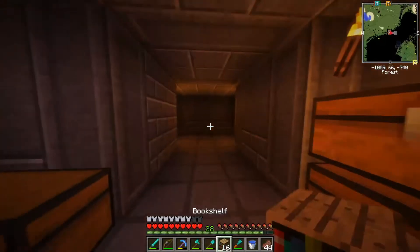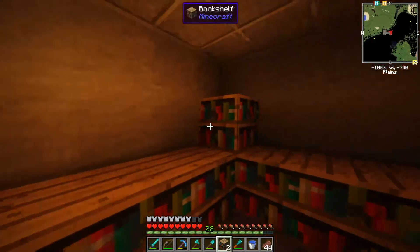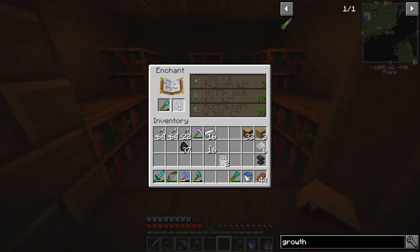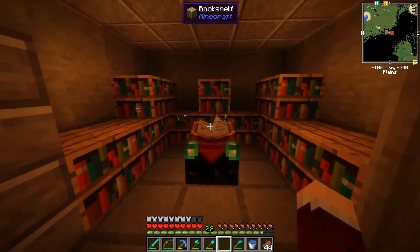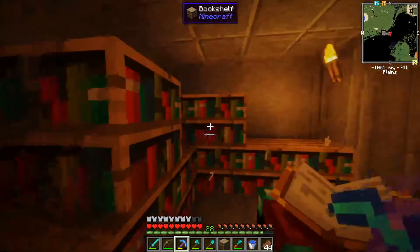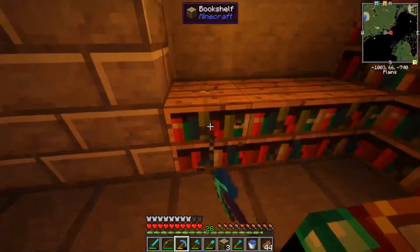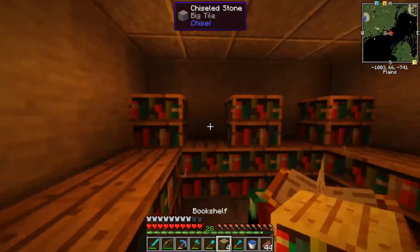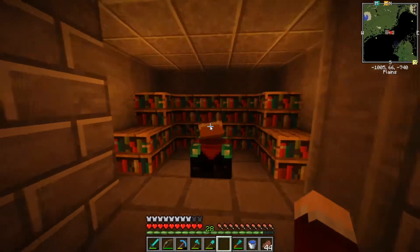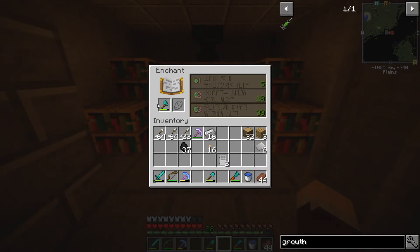We need to set up our bookshelves — should be pretty simple, just like this. Is this enough for level 30? Yes. We have level 30 on here. I might add more bookshelves at some point just to make it look better. Actually, I'm going to change how this is, because I want it to be just a little bit more organized looking. And then we need to place down our anvil, right there. So we've got level 30 in here.